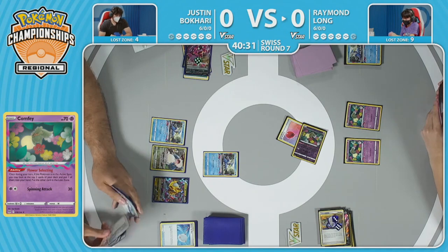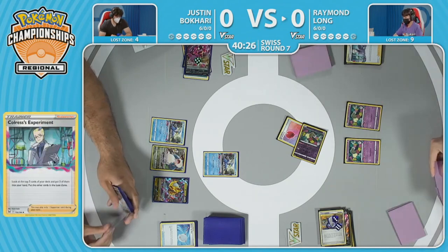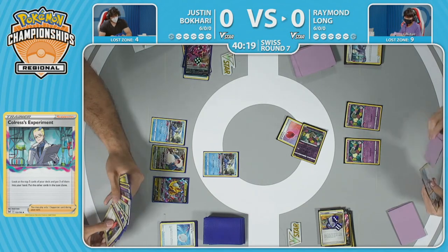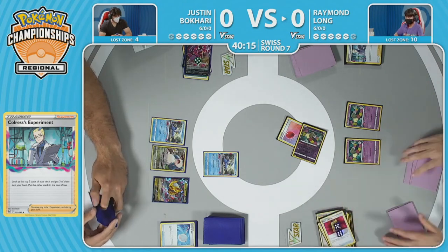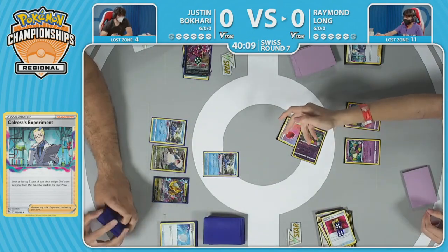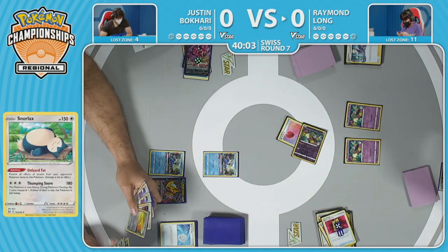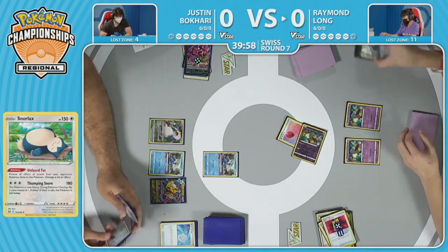Right now Cramorant has 110 HP and both players' Cramorants are dealing 110 with Spit Innocently, so it's going to be a back-and-forth prize trade. One benefit for Justin is that losing the Comfeys early means they're not around late — when they're getting knocked out by Sableye in multiple shots, you're taking two prize cards in potentially one turn with just 70 hit points. With 11 in the Lost Zone for Raymond, essentially everything is unlocked as of now.